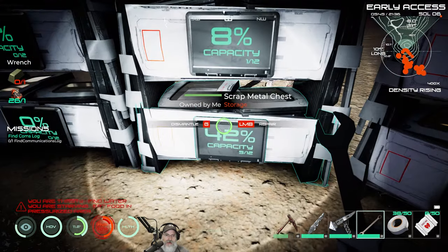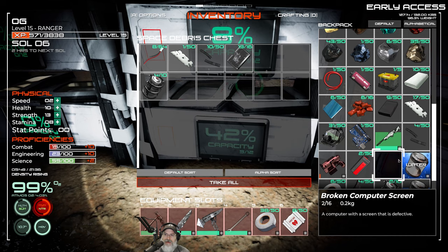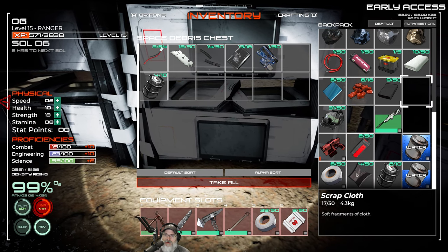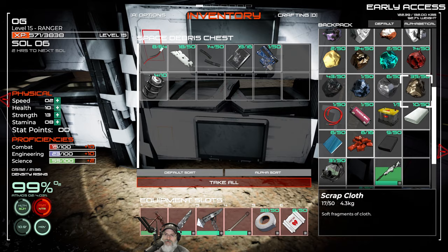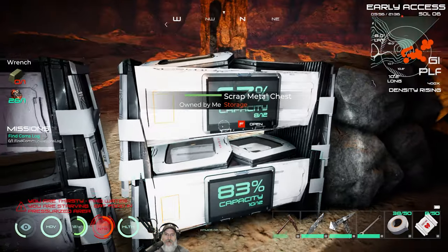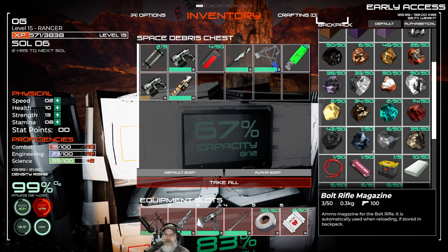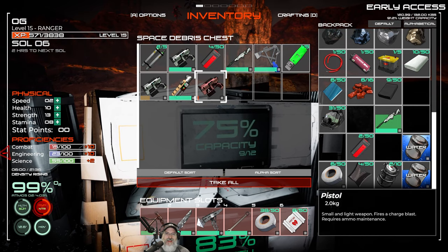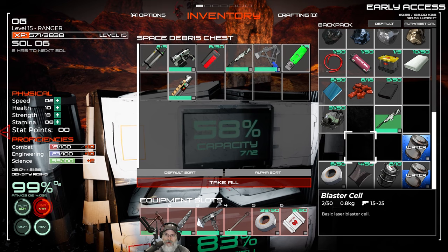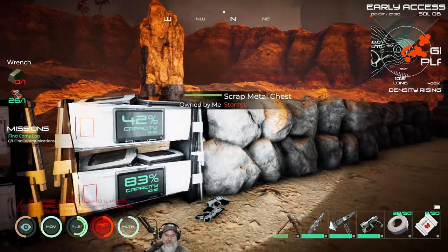You have to put your wrench away to access storage, because otherwise the game thinks you want to upgrade or disassemble something. We'll put the broken stuff in storage for now — I want to build new stuff first. We don't need more than one pistol — there's absolutely no point in carrying duplicates.